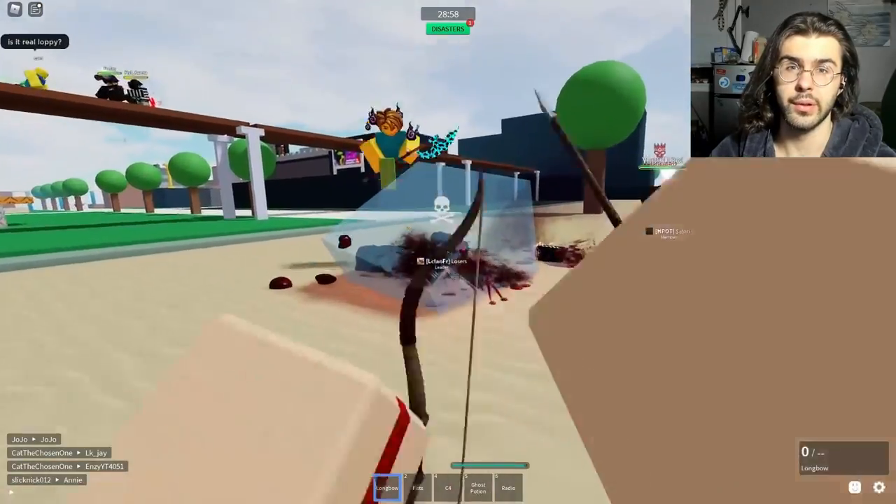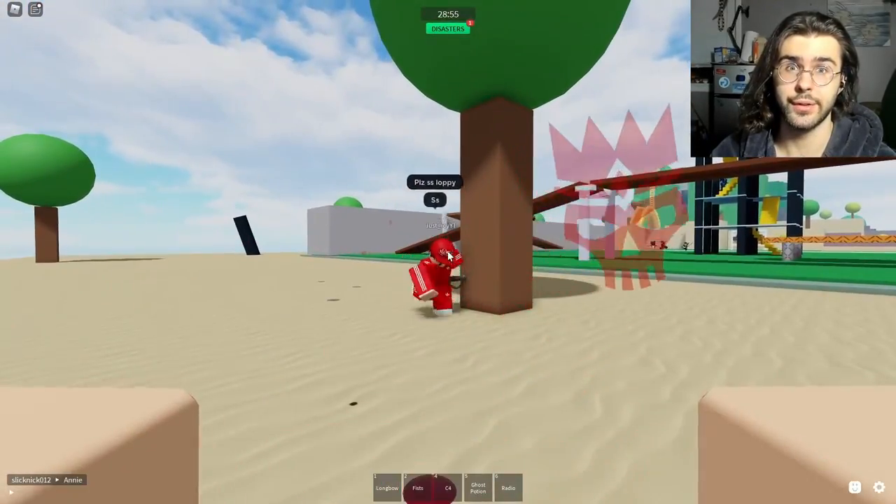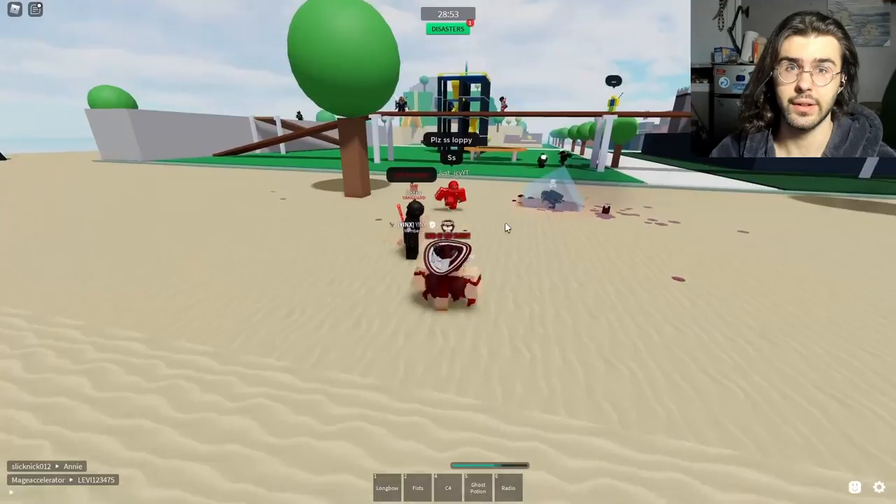You can jump shot with range weapons. While you're in the air after jumping, hold crouch and release the shoot button. That's how you jump shot with a range weapon.